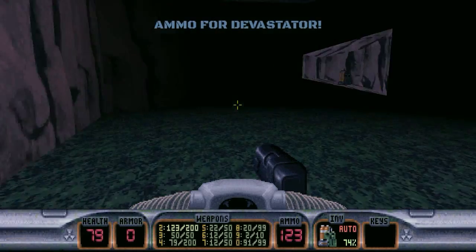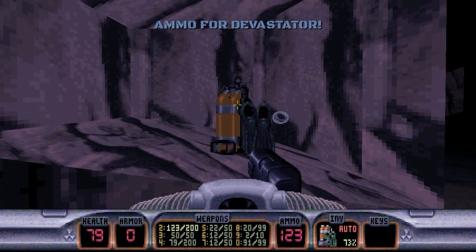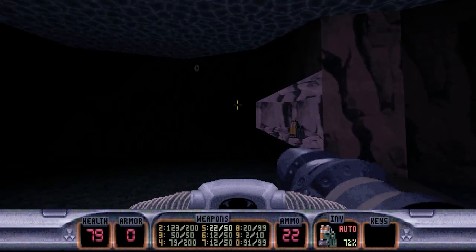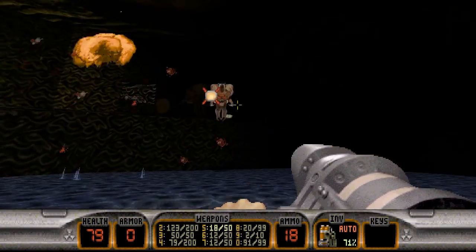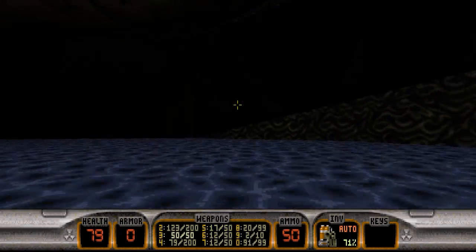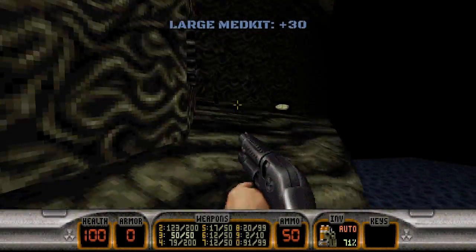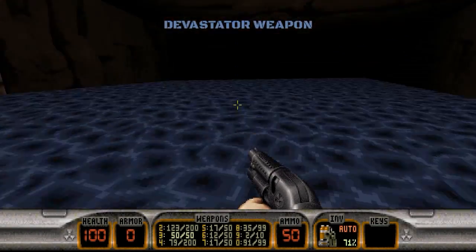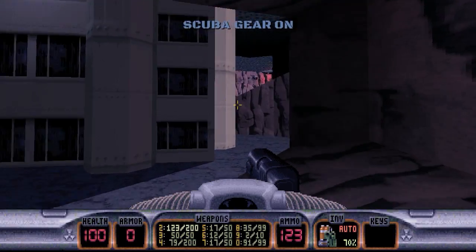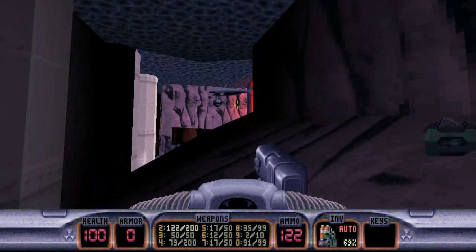There's some Devastator ammo. There is also scuba gear in here, which I would recommend saving for later before you almost run out. Once you surface, get rid of all these guys. Up here is your first secret with a Devastator. We can go ahead and jump back through into the water and head on down this way.